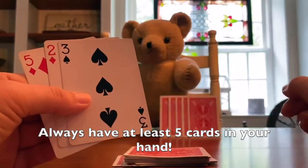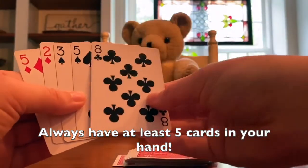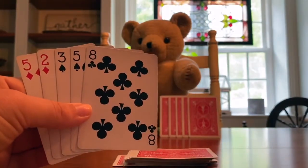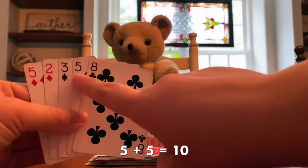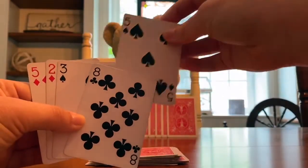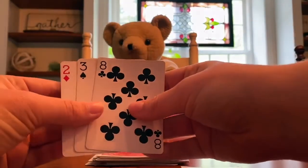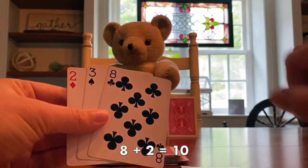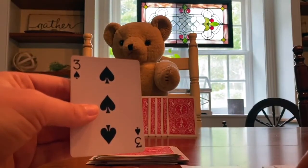Now I only have 3 cards, but I always want to have 5, so I need to pick up 2 more cards. Do I have any pairs that make 10? I know that 5 plus 5 equals 10, because that's also a doubles fact. I'll take out my 5 and 5 and place it down in front of me. I also see that 8 plus 2 equals 10, so I can take those cards out as well and add them to my collection of pairs that make 10.